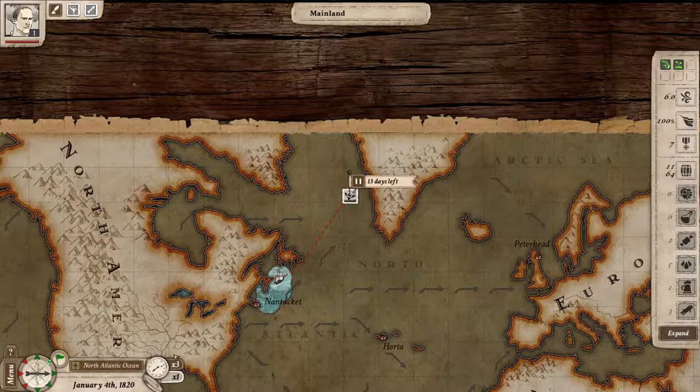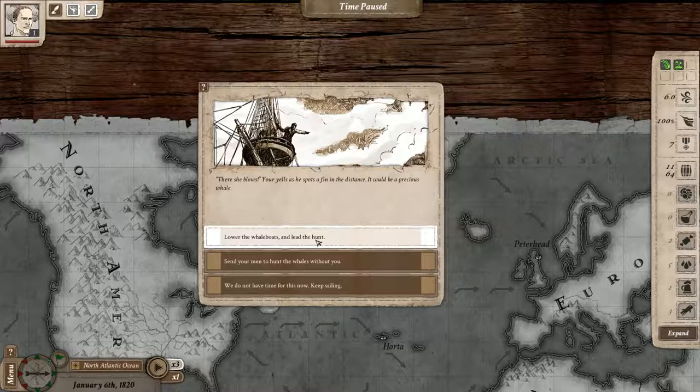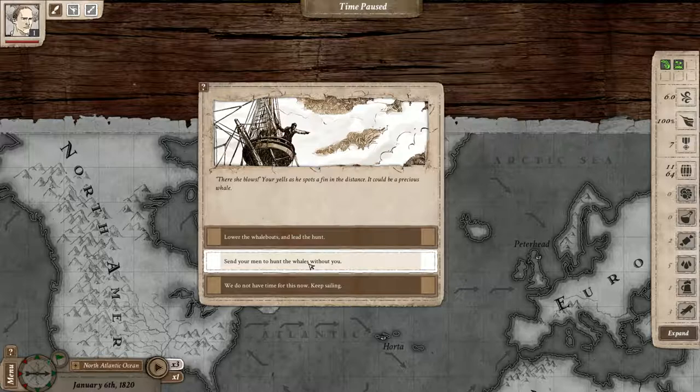Days go by — we can speed it up to speed three. Something happened. 'There she blows!' — your crow's nest yells as he spots a fin in the distance. It could be a precious whale. Lower the whale boats and lead the hunt — that means I take command of the fight. I want to do that. If I don't want to, I can do auto combat, or just skip it. Let's go ahead and lower the boats and see what we find.